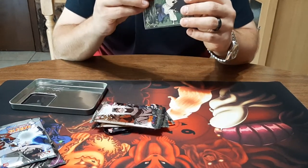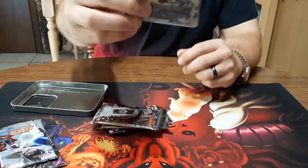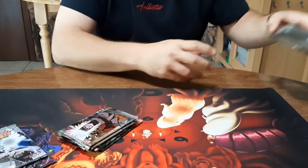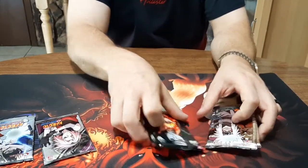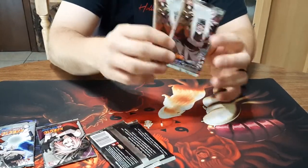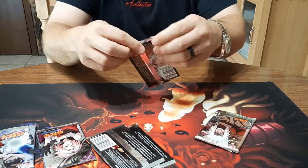All right, set this stuff to the side. This is a sealed Sasuke - I believe it is an Itachi behind the Sasuke. All right, there we go. We got two Path of Pain and two Gallant Sage. All right, let's start with one of the Gallant Sage.